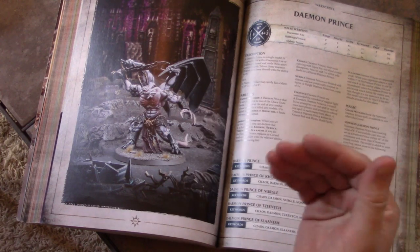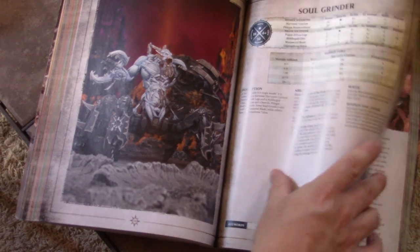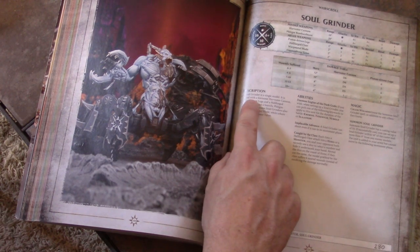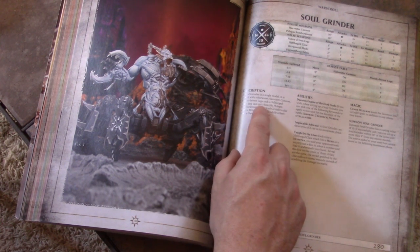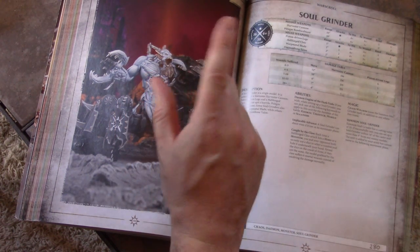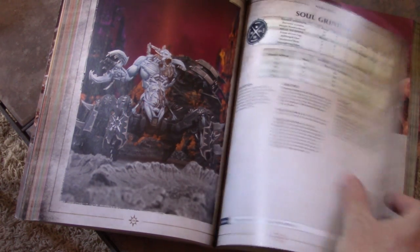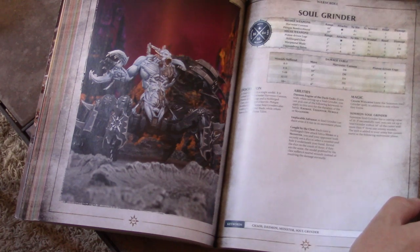Demon Prince appears twice in the book — great value. Soul Grinder — he's basically a big beat stick but has great ranged weapons. The Soul Grinder is armed with a Fearsome Harvester Cannon, piston-driven legs, a Hellforged Claw, and can spit a horrific phlegm bombardment — he gets both ranged weapons, which makes him possibly the best ranged thing in the book. At 280 points he's an investment, but he lasts a long time — 16 wounds and a four-up save.